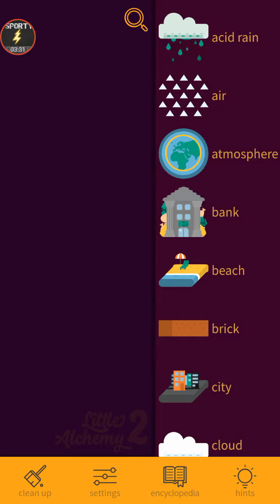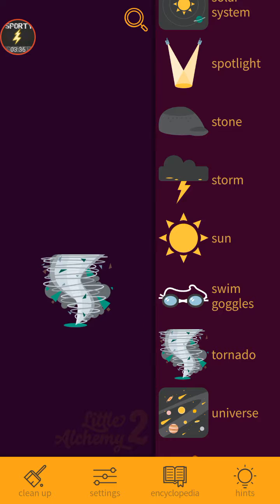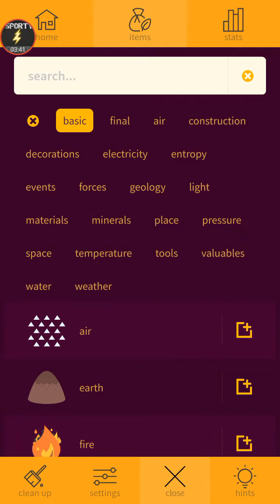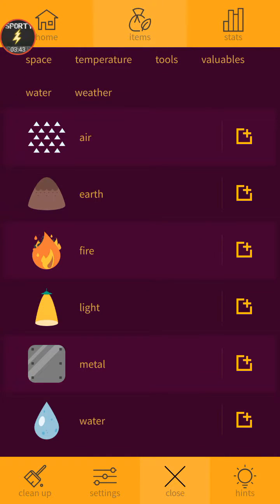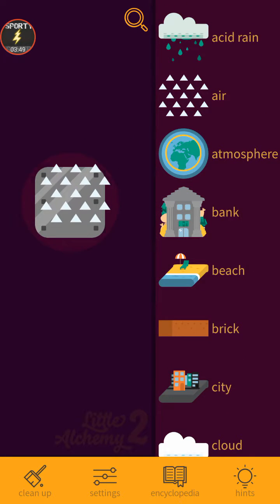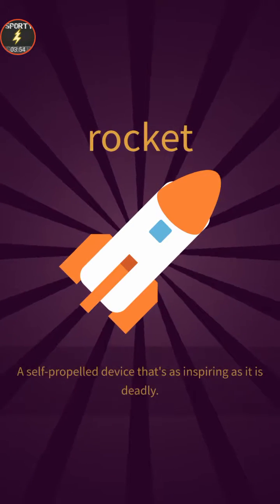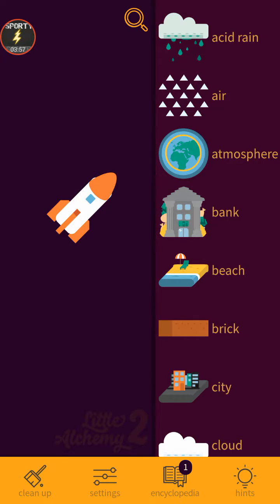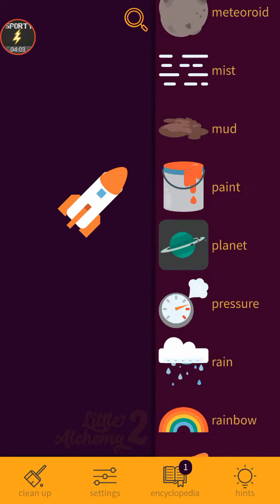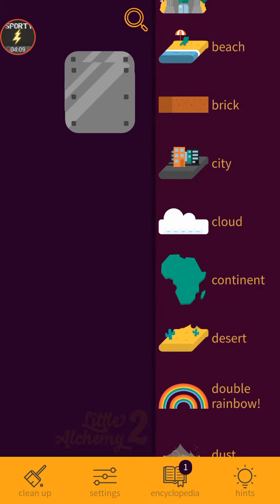I will continue to do it offline and still post videos. Let's see — tornado and sun, no, it doesn't work of course. Let's see our basic items — metal is a basic item. Where are you, metal? This makes rust, this makes nothing, atmosphere makes rocket — that's a final item, or maybe not surprisingly.